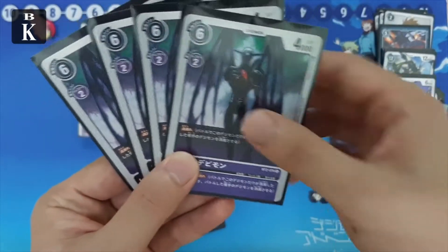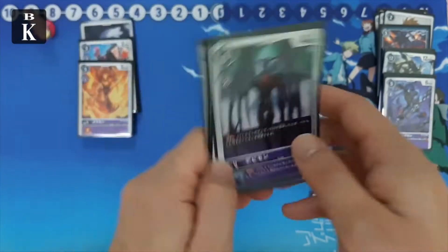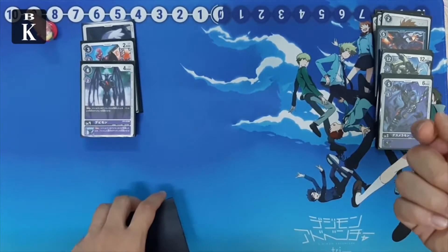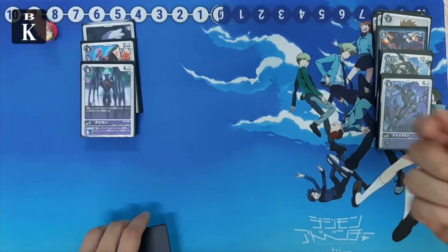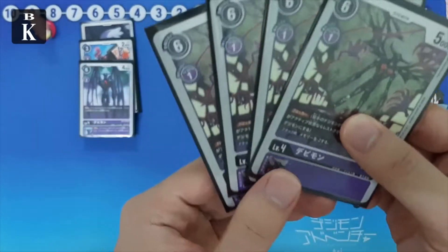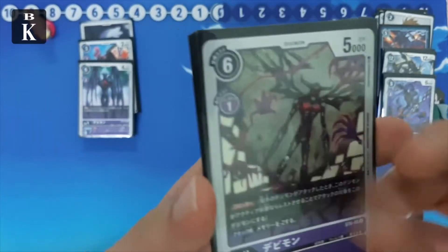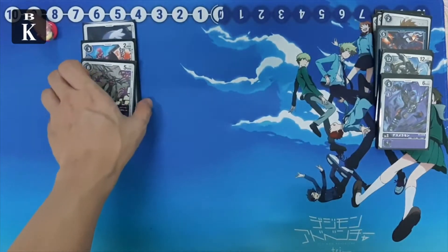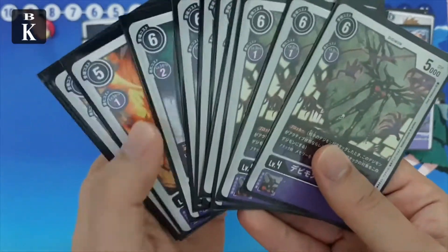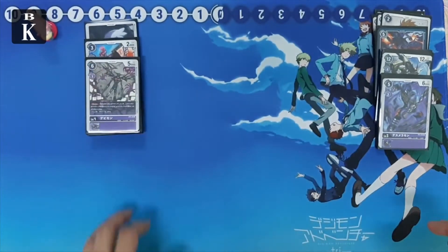We also play four Devimon — very straightforward and very strong with Vengeance, and as an ESS also Vengeance. He's there to help you trade against anything big; let Omegamon hit you first, then use Devimon to trade a champion for a level seven — very much worth it. We also play the blocker Devimon from the new starter deck at one cost to digivolve, very cheap and useful.